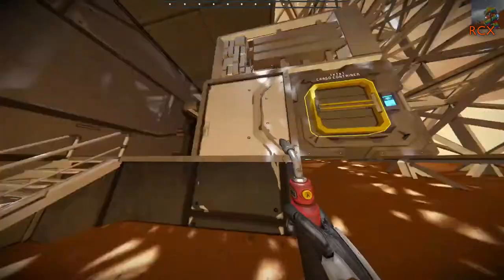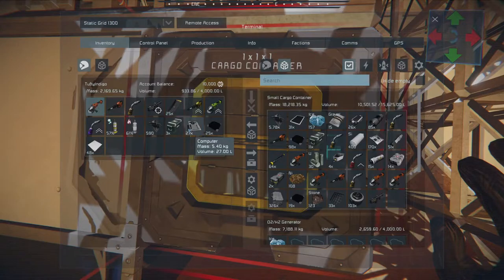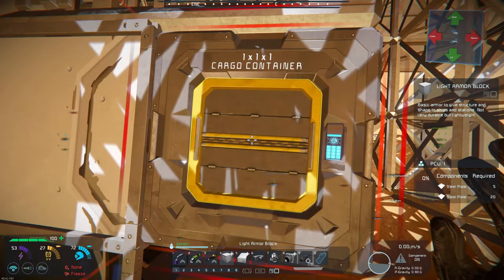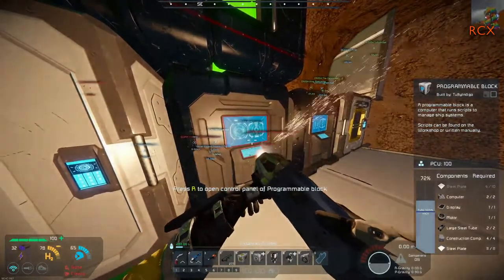We seem to be out of steel. Everyone check your pockets for computers. I have 27. Okay. Can you weld off the assembler a bit? Apparently timer blocks don't have any computers in them. Programmable blocks have two. That's helpful. You know, they're dual core.